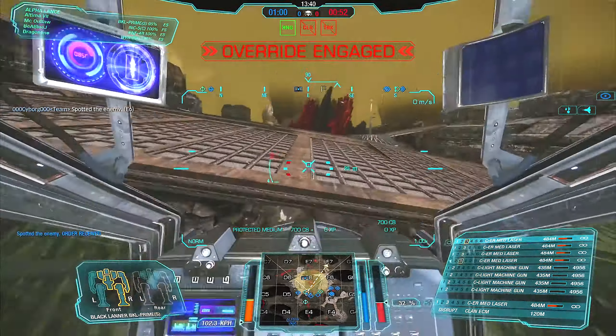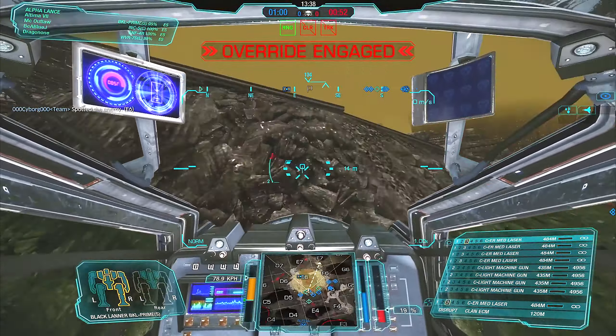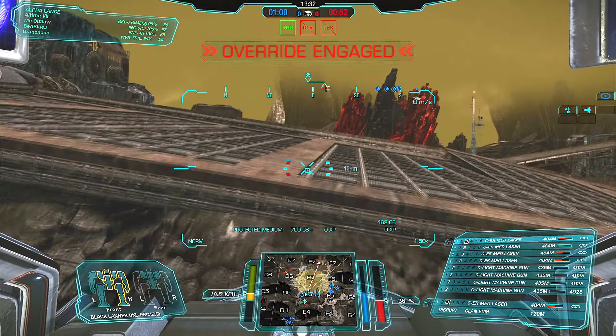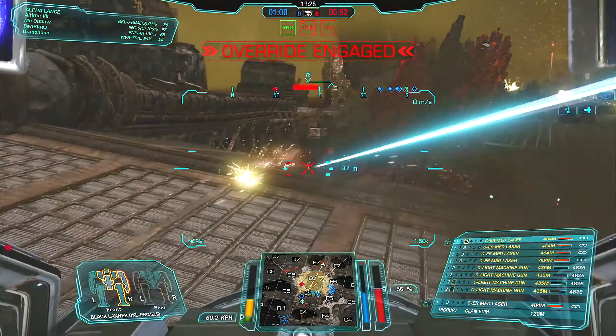How are you doing McWarriors? Today we have the Black Laner Prime with ER mediums, Light Machine Guns and ECM. It's extremely quick thanks to Mask and like all the other builds, it focuses on flanking and stabbing your enemies in the back — just unlike with the Heavy Laser or MJ builds, you have much more range to work with. You will find the build and skill tree in the description. Enjoy!